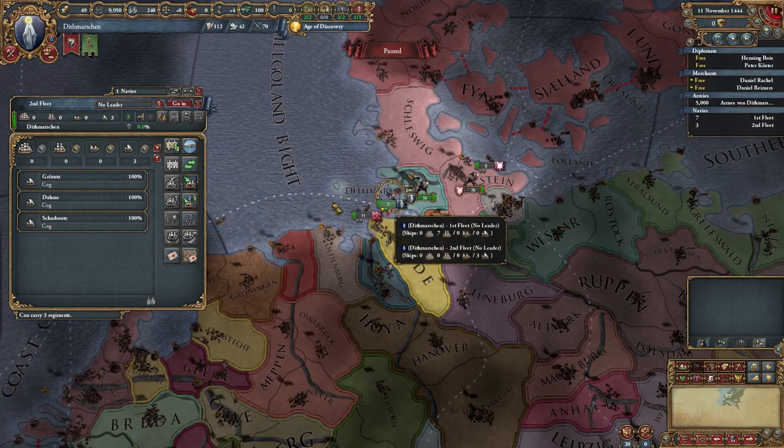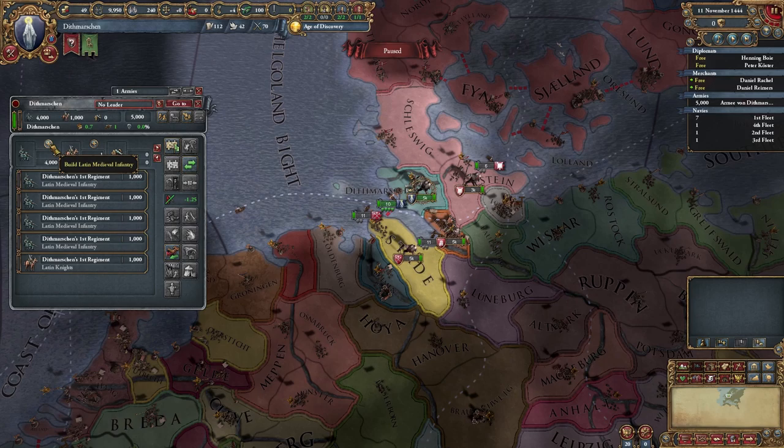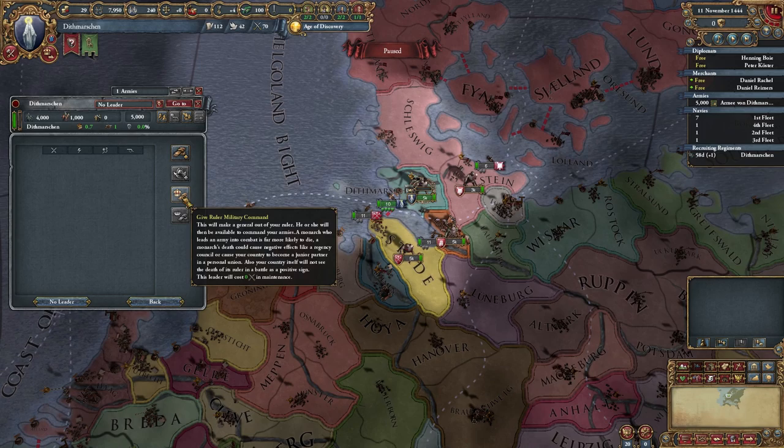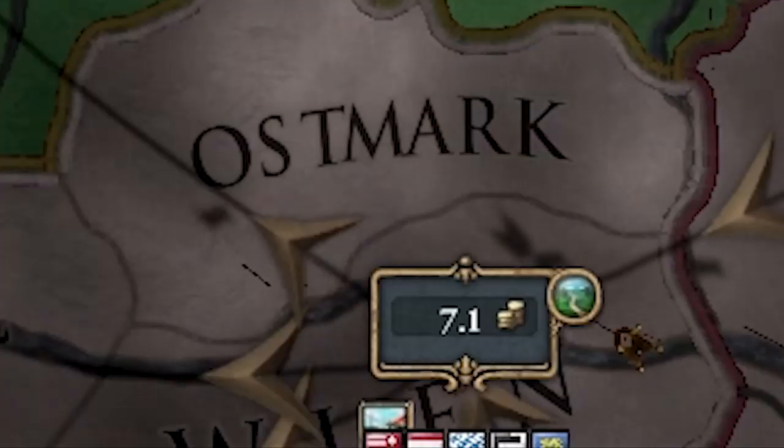As always, let's kick it off on the 1444 start date. Right off the bat you'll be getting rid of all of your transport ships because they take up maintenance and you won't be needing them at all. You can sell them for about 10 ducats of pop to anyone who doesn't hate you — so Denmark, Holstein, and Oldenburg for example. Then you should build up two infantry because horses are expensive. And don't forget about your merchants — please don't be an absolute idiot like me and put your merchant in the wrong trade node.